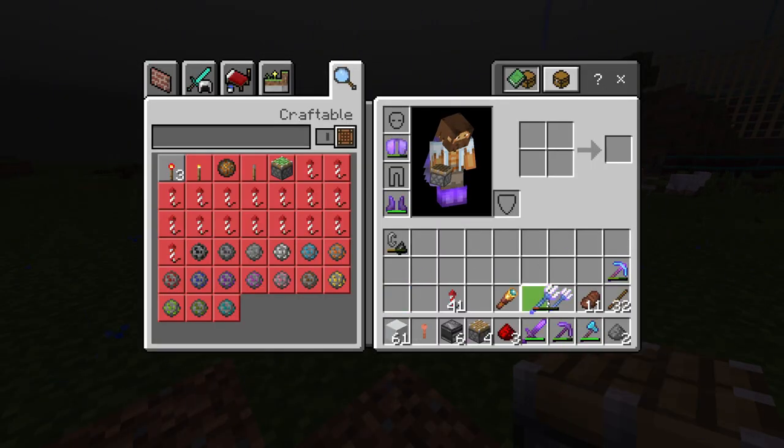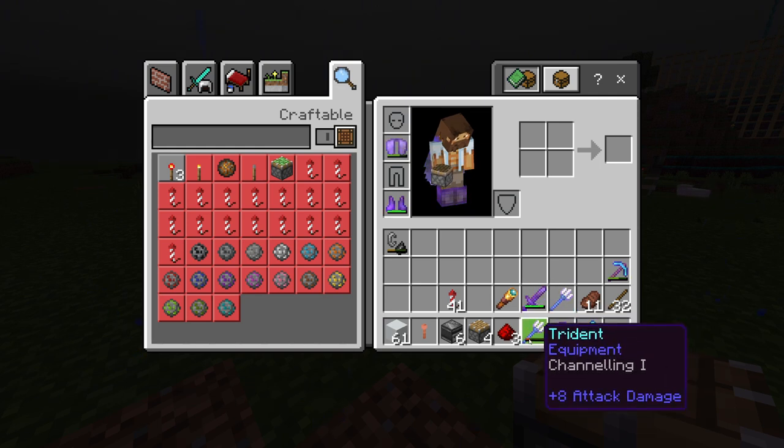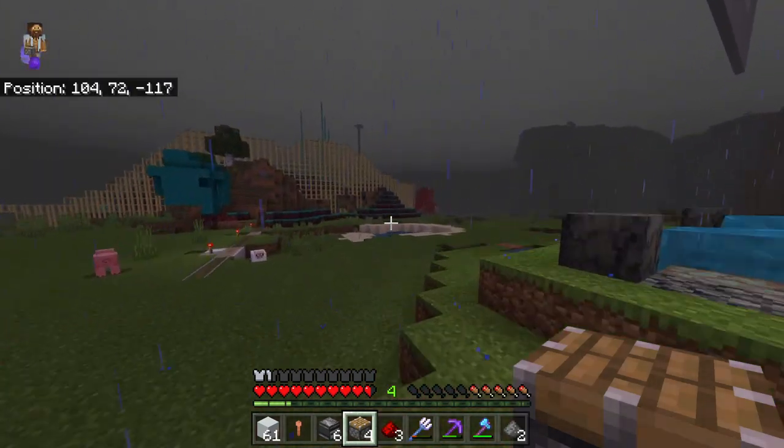You're going to want to bring yourself a channeling one trident. It doesn't need to be fully fixed because you're only going to throw it once. I'm going to get myself some redstone and I'll be back.